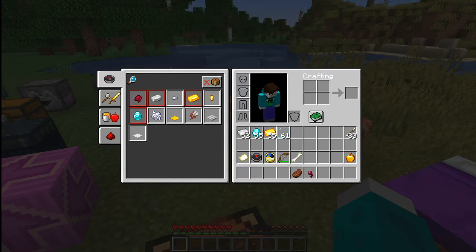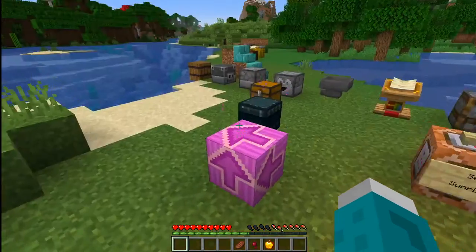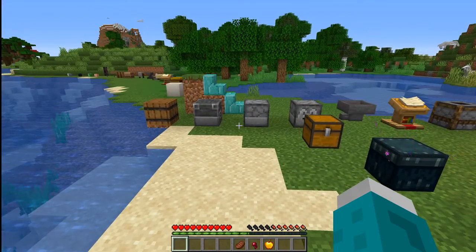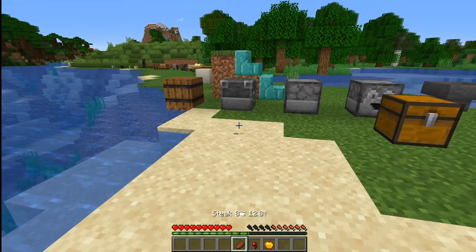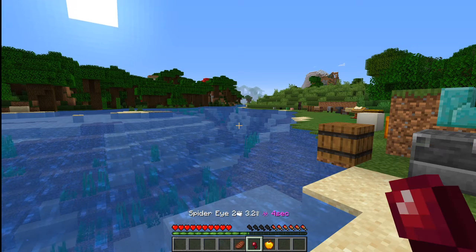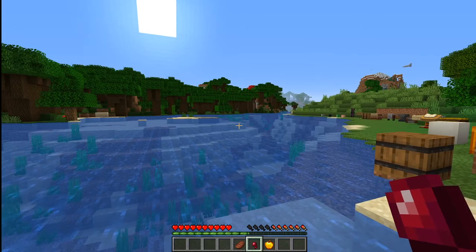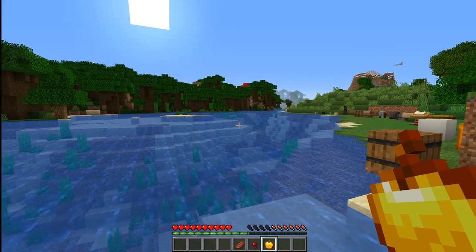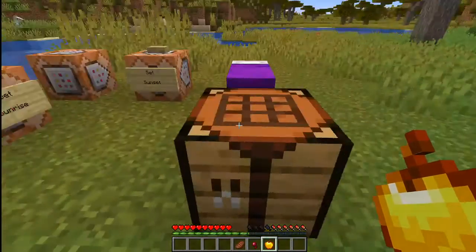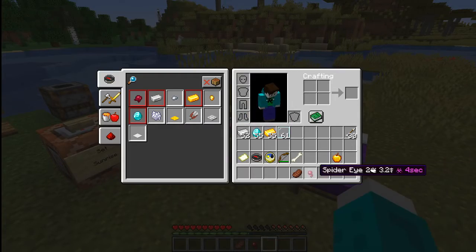Foods offer some benefits. I can never remember how much health certain foods provide, or how long the saturation lasts, or what special effects they might offer. So steak will provide you 8 health and 12 saturation. It'll even tell you about negative effects — like the spider eye provides 2 health but also gives you poison. And things like the apple, you get health and absorption. So it shows you those things so you don't have to wonder — just take a look.